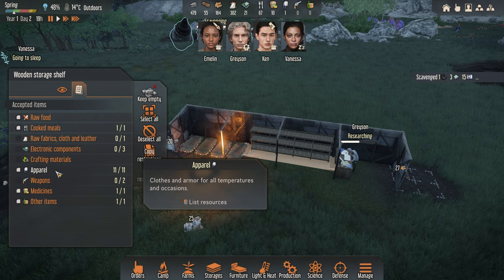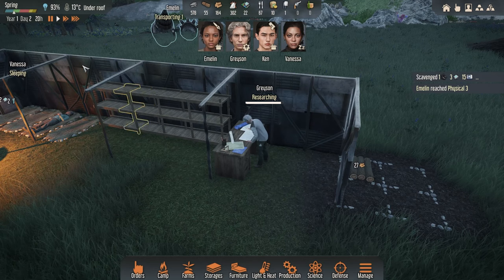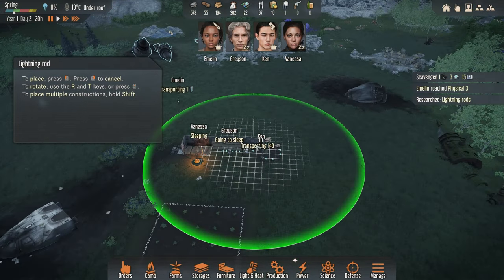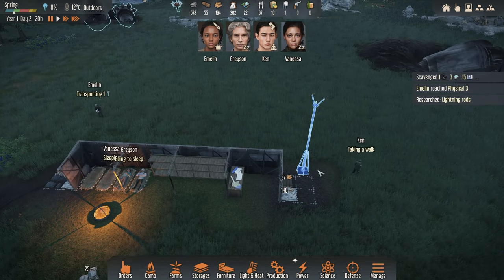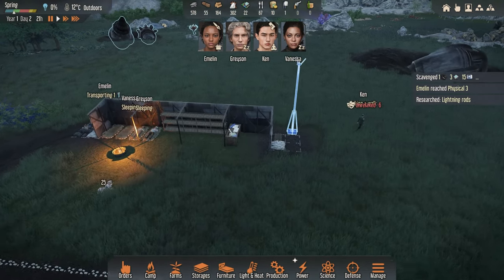So where are we at right now? We've got Grayson doing some research — he is absolutely on it. Already researched — so we've got our lightning rod. This is going to help us so that anyone out and about is not going to get affected by lightning strikes. Anything within the green radius means they are not going to be affected.